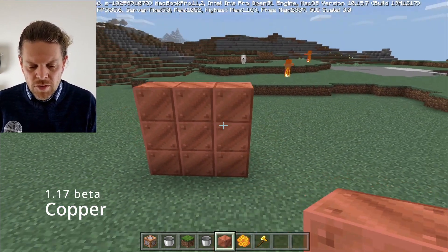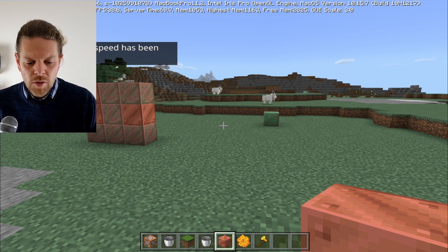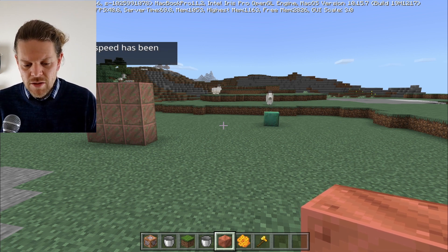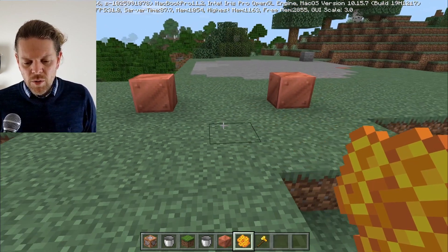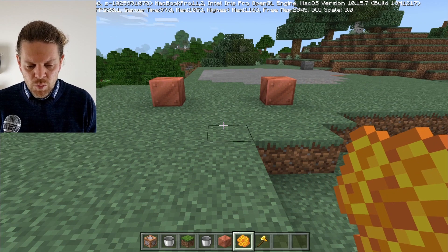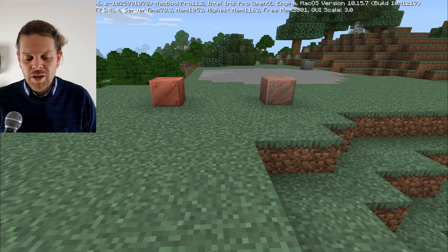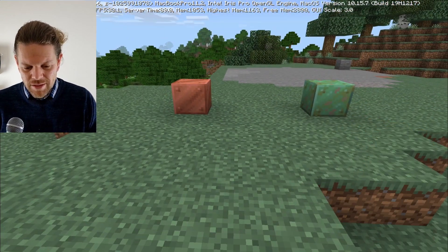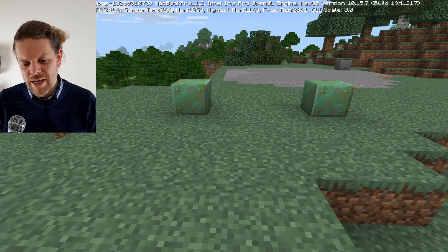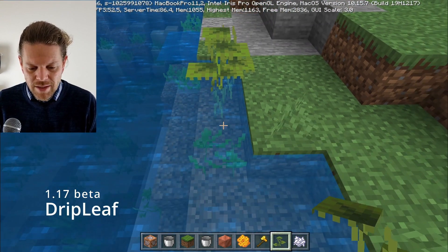The next thing is copper blocks. As they're exposed to the elements, they start to rust and weather. What you may not know is that chunks of copper blocks near each other weather a little bit slower, so if you want your copper blocks to weather quickly, separate them. We have two copper blocks here — one on the left has got honeycomb wax on it, which stops it from weathering. If you use an axe you can scrape that off, and then it starts weathering again.